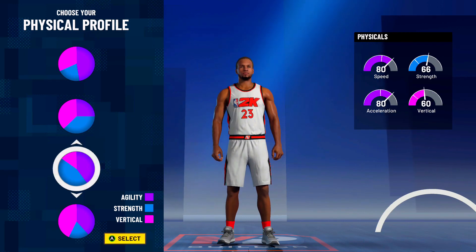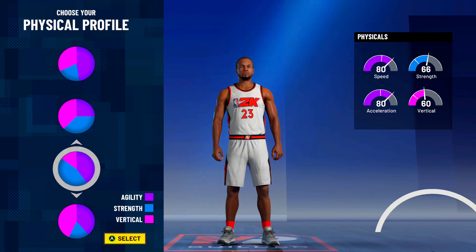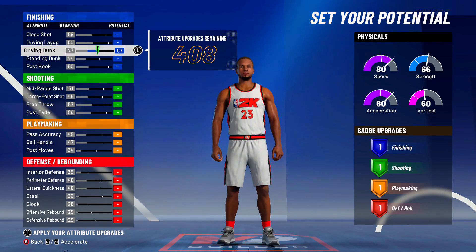Now listen to me when I say this: for the physical profile, go with the speed and strength pot chart. Why? Because vertical never matters in 2K. It's just an extra stat people like to show off. If y'all don't believe me, y'all can go with the balance pot chart or something like that, but I don't recommend it.